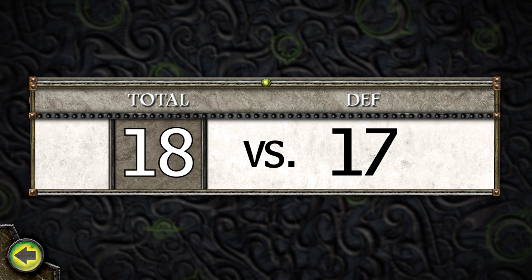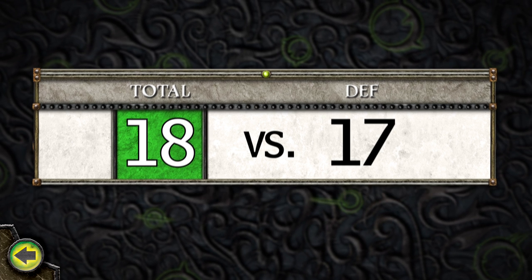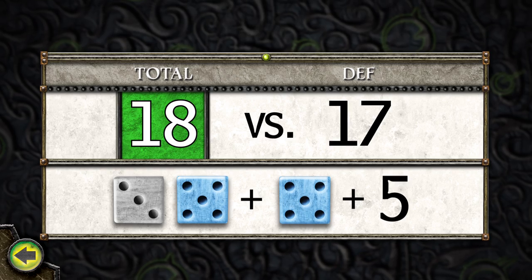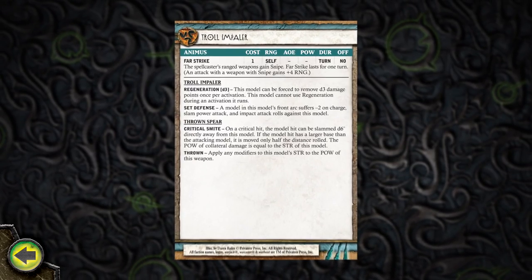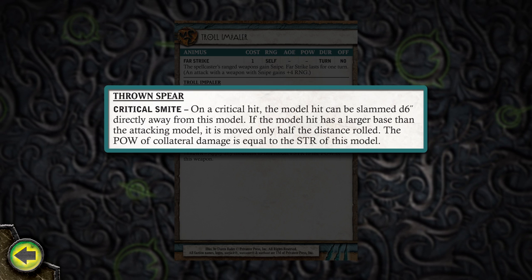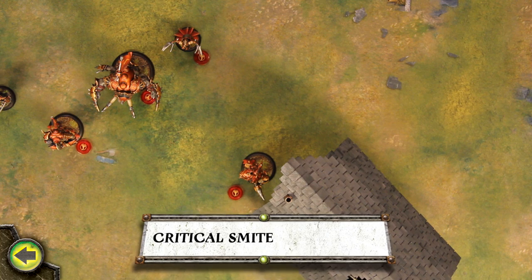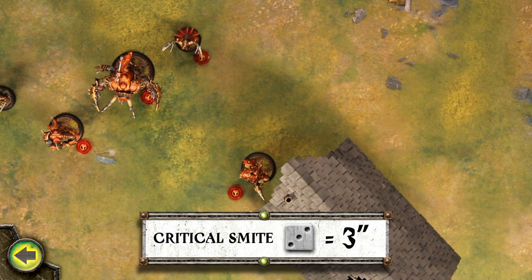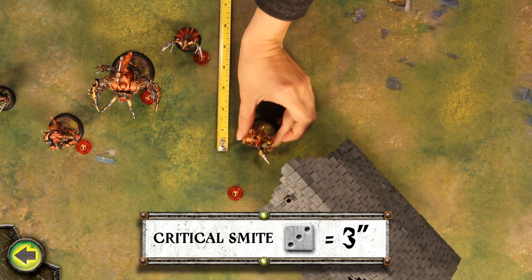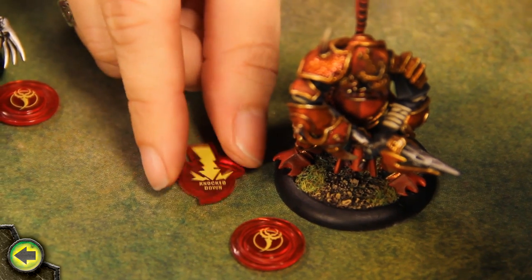The total attack roll is still higher than the raider's total defense, so it is hit by the impaler's thrown spear. In addition, two of the attack dice rolled show the same number, so it is a critical hit. The impaler's spear has the effect critical smite, allowing the model suffering a critical hit to be slammed away from the attacker. To determine the distance the model is slammed, I roll a D6. Since a three is rolled, the raider is moved three inches directly away from the impaler. Because it was slammed, the raider is knocked down and receives a Knocked Down token.